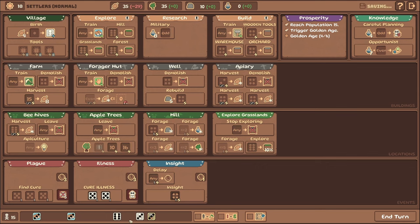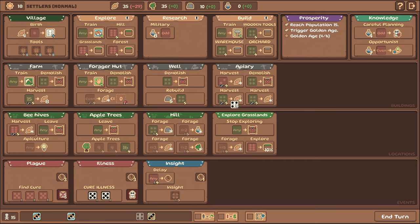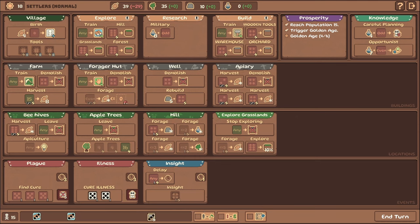We'll throw two more sixes down there — that's going to be helpful. We could make this a four — actually let's make this a four. What do I need the four for? That will let us harvest from the apiary, so that is helpful. I do need to also rebuild the well — very unlucky again that we got a three from our builder. There's only a two-in-six chance, so about a one-in-three chance of it not being a four. Can I do anything with any of this? Not really.